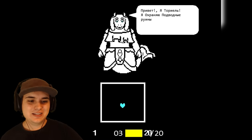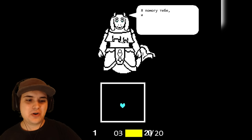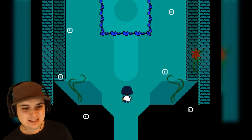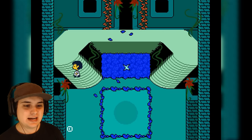Ocean Toriel. Hello, I'm the guardian of the underground ruins. My name is Toriel, and I will protect you. Now come. All right, yes, thank you Toriel. Now this kind of doesn't make sense why you're protecting me. Let's go ahead and save. Always a good sign, I like to say.